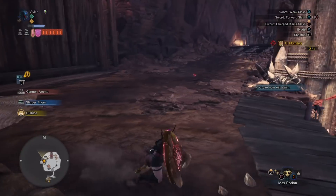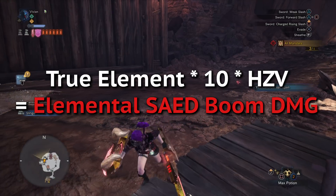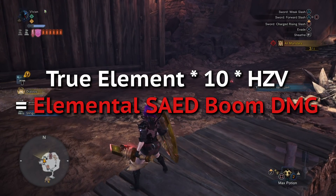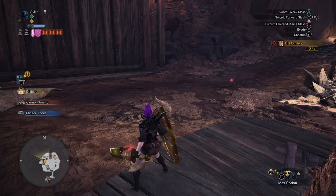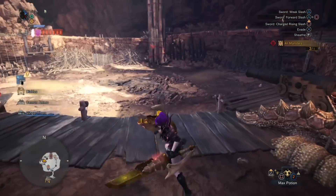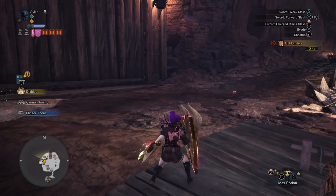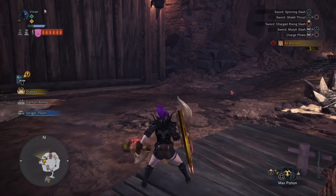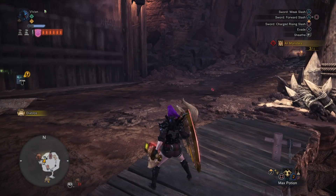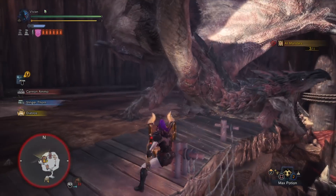Speaking of Elemental Charge Blades, let's talk about the elemental math because it's super simple. You basically just take your True Element, multiply it by 10, then multiply it by the hit zone value for that element on the part the phial hits. That's literally it. Before the changes in Patch 2.0, this used to be 90% of this value instead of 100%. But to be frank, this needs to be around 110 or 120% in order for this to actually be considered viable compared to just running the Blos CB. The minor damage increase is not worth losing the hit zone value-independent damage as well as the KO.